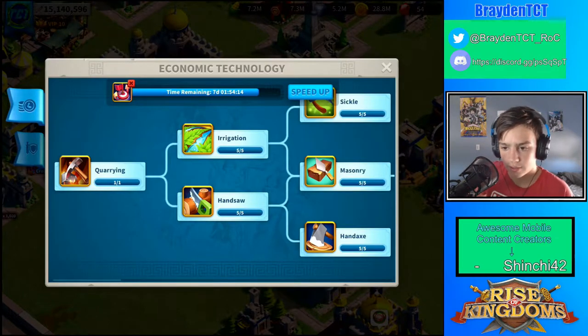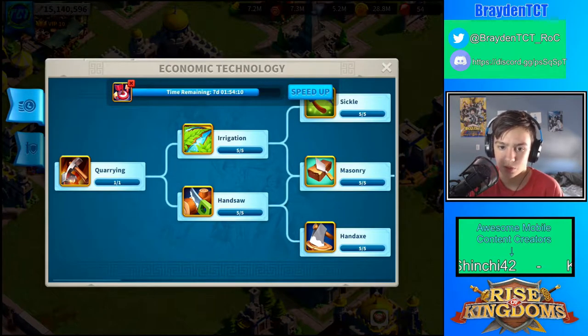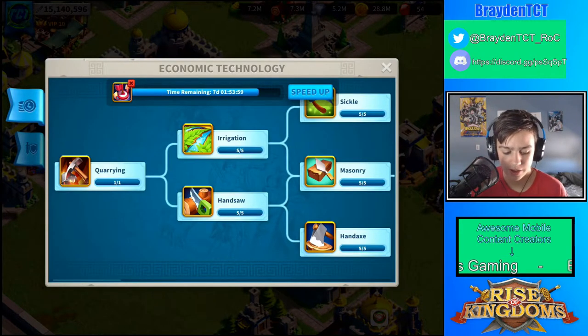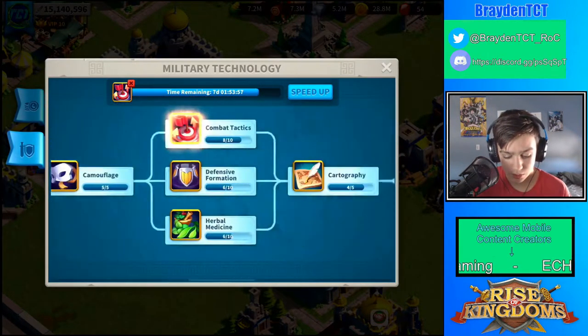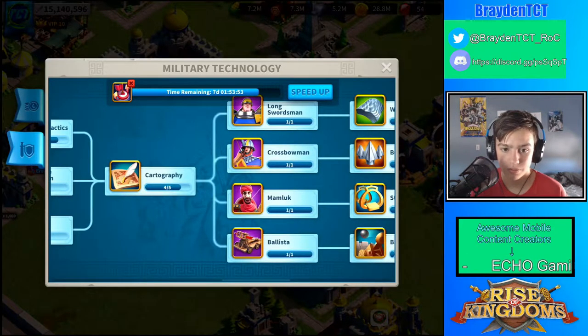The thing you might be worrying about is gold. If you think about it, you can constantly gather gold — and in total it's about 300 million gold to be able to get to T5, or so I've heard. So if you think gold is useless, it's really not — it's actually one of the most valuable things to get to T5.